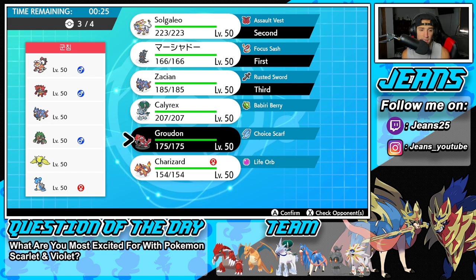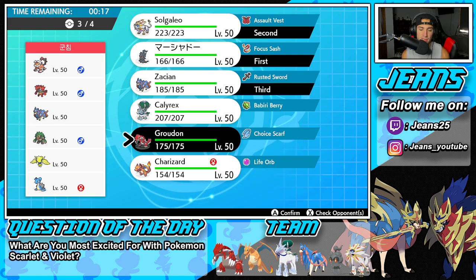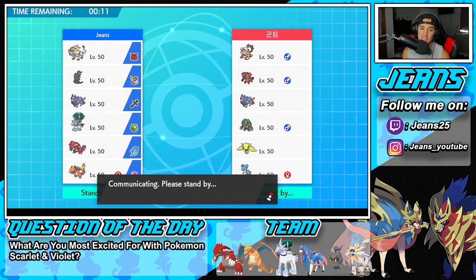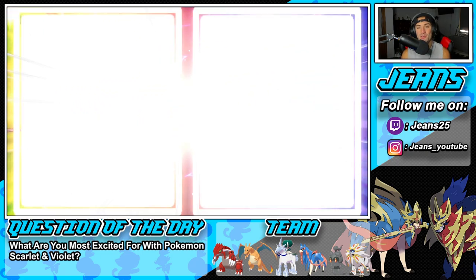Bringing Zacian in the back end and then the Choice Scarf Groudon. It outspeeds a lot, has a great moveset, and can KO with Zacian. We just have to watch out for Rillaboom with that. I feel like we have Pokemon to counter Rillaboom, so we should be fine. Or should I go Charizard at the end? Groudon can outspeed and do work, so I'm going to lock in Groudon.